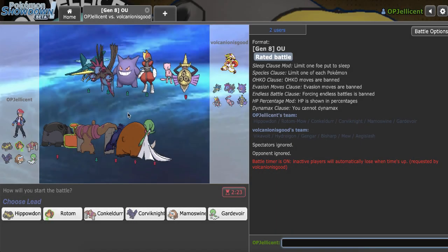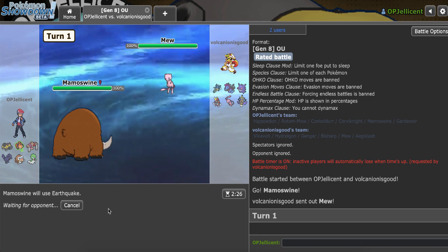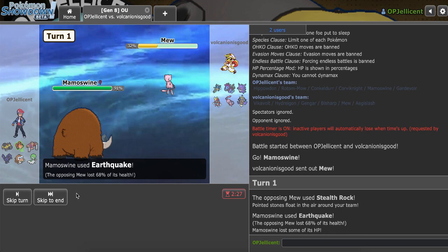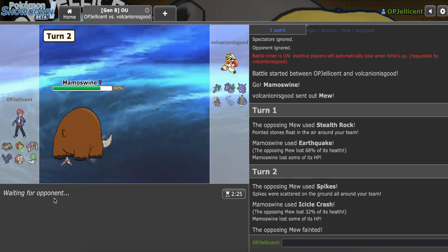I have a game against Volcanion_is_good. It appears he's using Sticky Web plus maybe a Mew lead. I like Gardevoir a lot, but if it's T-Wave into Sticky Web, that'd be frustrating. I'll go with Mamoswine instead. I think this is just a lead Mew, so I'm going for Earthquake — he'd probably go for Taunt initially. Although if I were Oblivious he couldn't taunt me, so maybe he won't. I do 68. Ideally I get Red Carded in two. I didn't get Red Carded — might only be for contact moves. Let's go for Icicle Crash and kill it off.